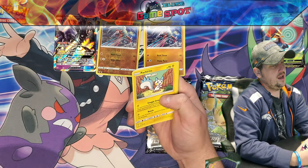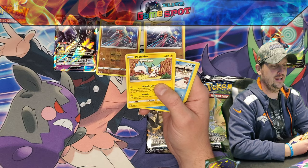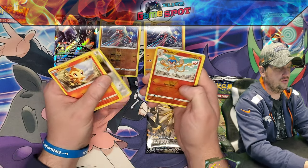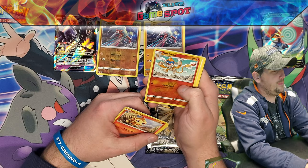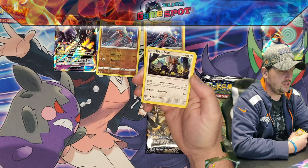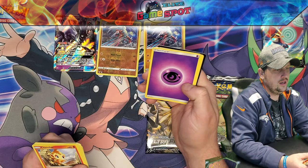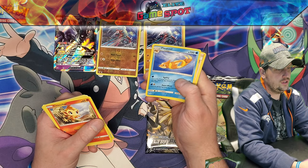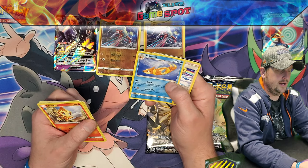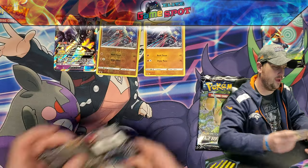Got ourselves a Chimchar, and a Pachirisu — it's a fluffy white squirrel. And we got Alolan Sandslash, Alolan Vulpix, a Bronzor, Monferno — I know this guy — and we have a Garbodor, which is actually a really cool card to use. I think this set is out of rotation now, though. As far as a base Pokémon, this guy has been very cool in my online decks. We got ourselves a Psychic Energy, a Floatzel — I didn't know Weasel had an evolution. We got Lilly, and a Magneton, and our code card.